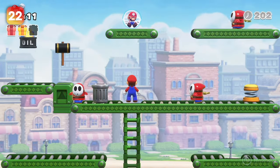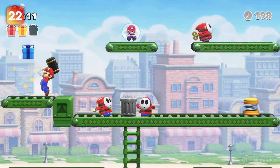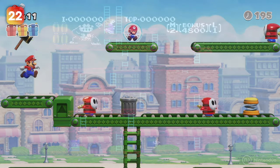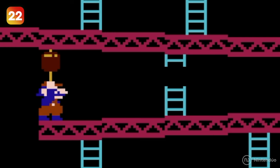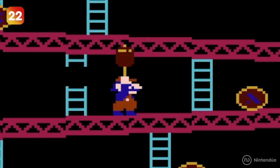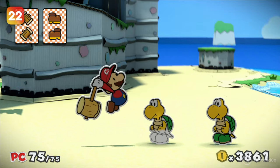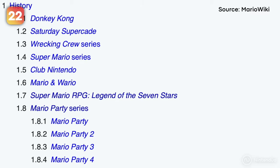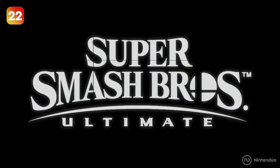If Mario picks up a hammer to defeat enemies, a specific music will play. The sound comes from the original Donkey Kong arcade game, which made Mario wipe out everything to the rhythm of this tune. This hammer has become very famous in the Nintendo universe — although it belongs to the Mario vs Donkey Kong saga, it has appeared in a bunch of other games, most importantly Super Smash Bros.